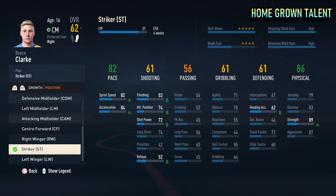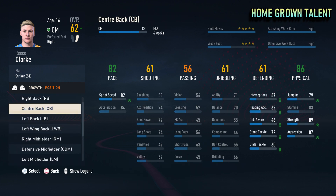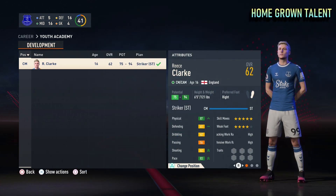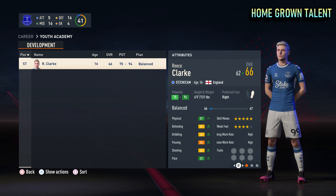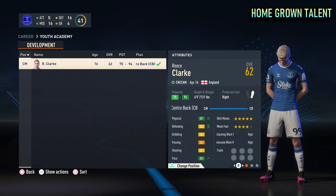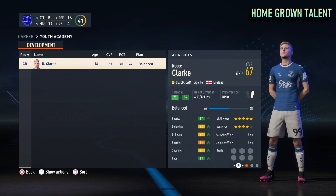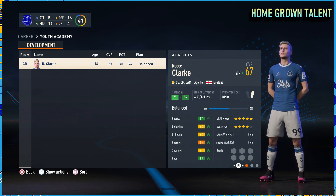For this example, we'll first retrain this homegrown talent as a striker, then follow that up by retraining him as a centre back. We converted this homegrown talent, whose original position was central midfielder, to a striker — which took 4 weeks and saw him jump from 62 up to 66, a plus 4 overall upgrade. However, by retraining this same player from central midfielder to centre back, he jumped from 62 up to 67, which is a plus 5 overall upgrade.